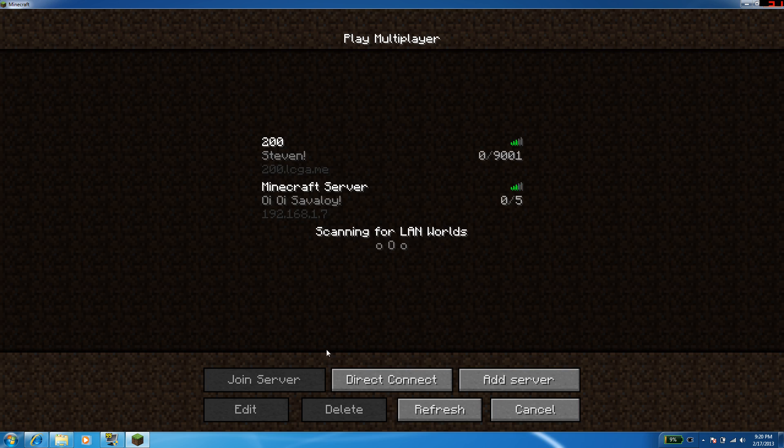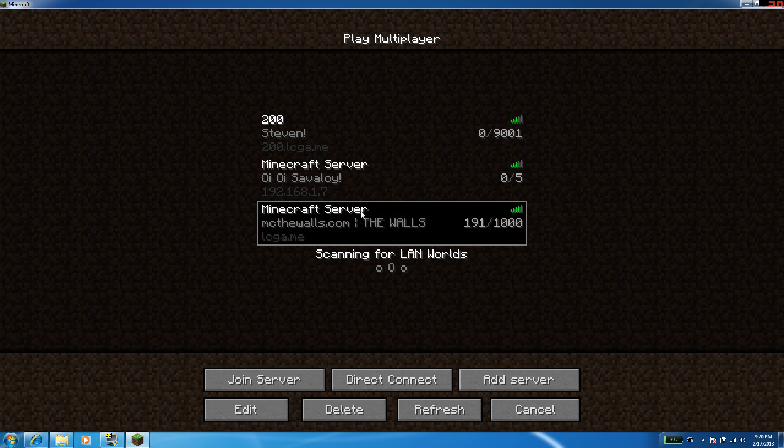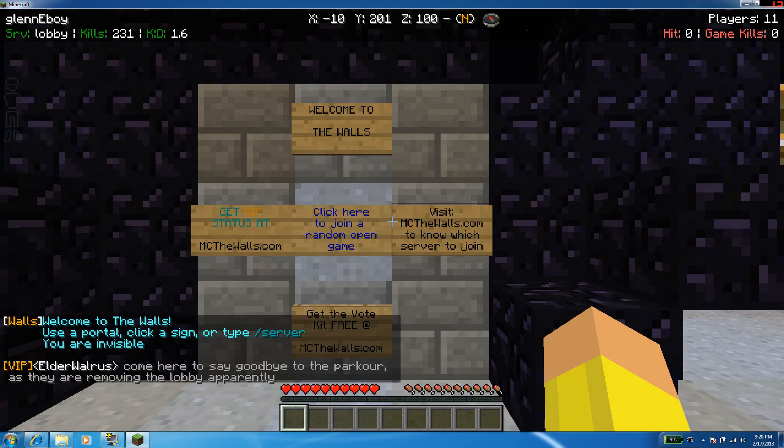I've got multiplayer — add server — just click on ICGA.ME, let me add that there for a second. There we go, 191 players in there.